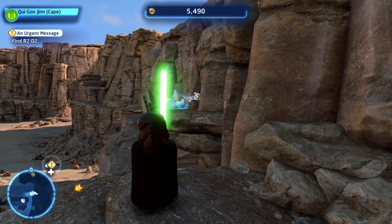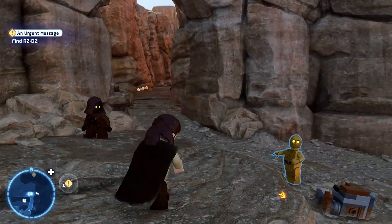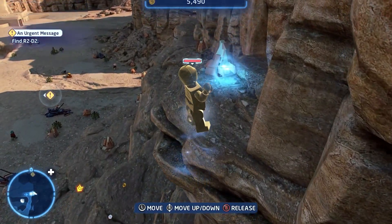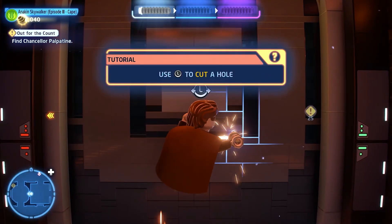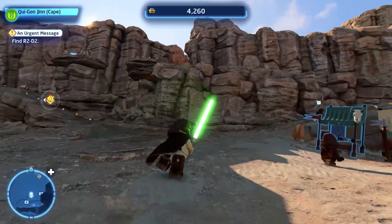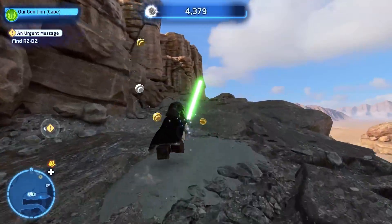In one particular moment during free exploration, there was a collectible that Qui-Gon Jinn couldn't reach, so he used the Force on C-3PO to carry him to that spot. That's exactly the kind of environmental puzzle I really like. With different characters, the player can come up with different solutions, providing a great level of freedom. And that seems to be one of the main themes here — freedom.